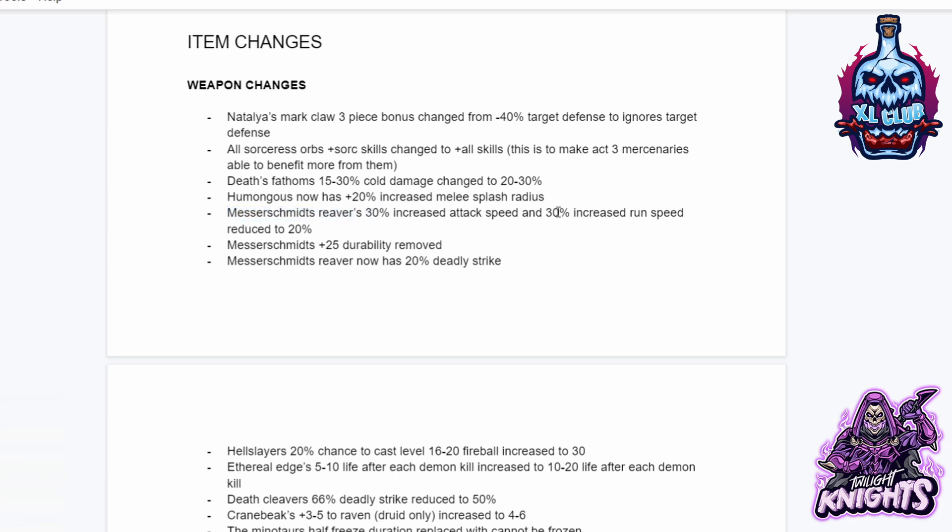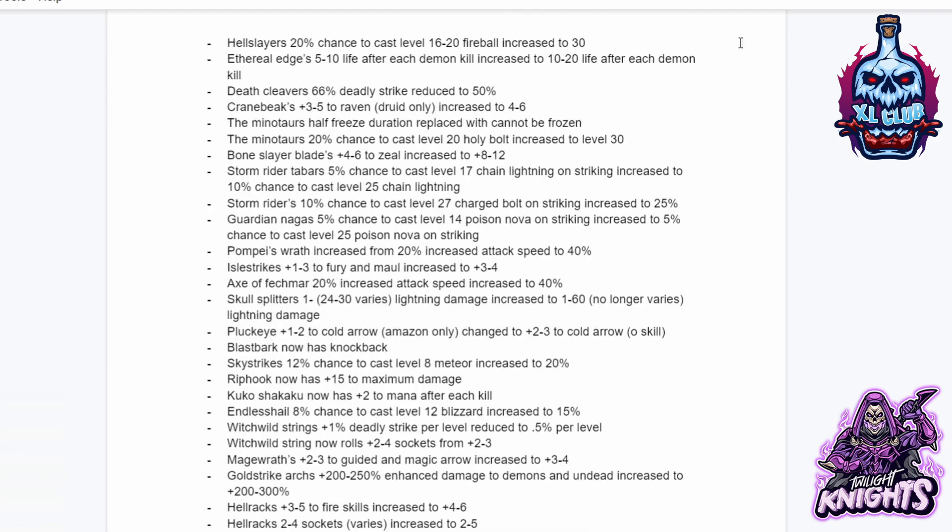Mischief's 30% increased attack speed and 30% increased run speed has been reduced to 20. The 25% durability has been removed and it now has 20% deadly strike. Hellslayer's 20% chance to cast level 16-20 fireball increased to 30. Aetheral Edge's 5 to 10 life after each demon kill increased to 10 to 20. Death Cleaver's 66% deadly strike reduced to 50. Green Breeze's plus 3 to 5 Raven increased to 4 to 6. The Minotaur's half freeze duration replaced with cannot be frozen. The Minotaur's 20% chance to cast level 20 Holy Bolt increased to 30. Boneslayer's Blade plus 4 to 6 to Zeal increased to plus 8 to 12. Stormrider's 5% chance to cast level 17 Chain Lightning on strike increased to 10% chance to cast level 25 Chain Lightning.